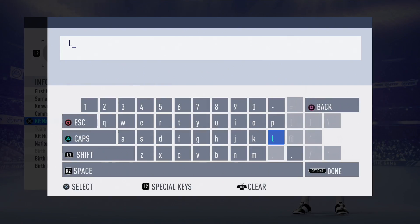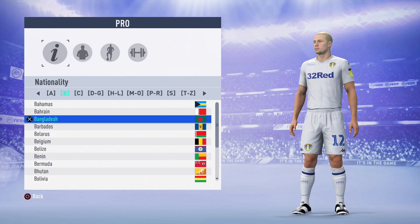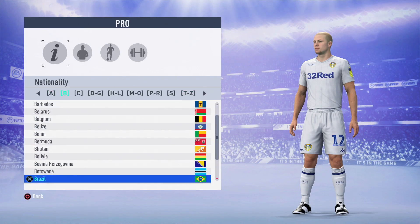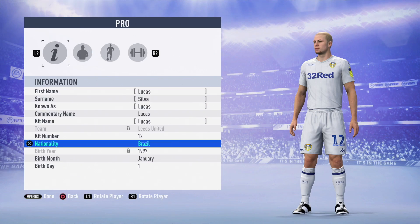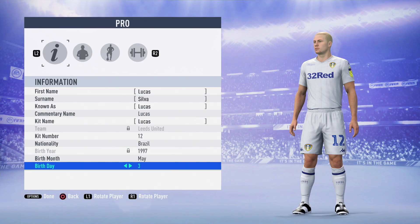Now, time to show you guys all the customization options and see if there's anything new. For old time's sake, we're going to be naming this guy Lucas Silva, giving him number 12 and making him a Brazilian. If you followed my FIFA 18 Player career mode series, we did one with a left back named Lucas Silva, and he became a pretty popular guy on the channel.